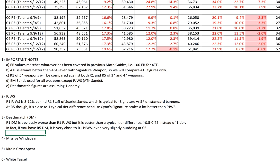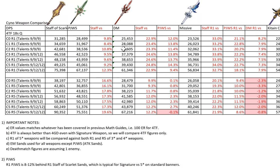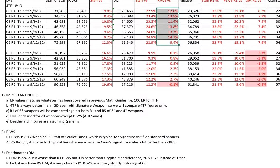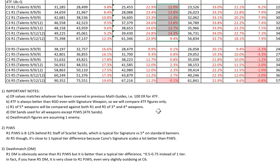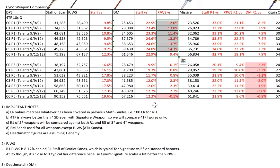Now let's talk about Deathmatch. R1 Deathmatch is obviously worse than R1 PJWS, but it's actually okay — it's about 0.5 to 0.75 tiers behind instead of one full tier. In fact if you have R5 Deathmatch, it's actually very close to R1 PJWS.